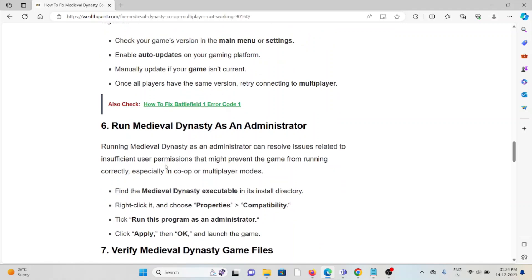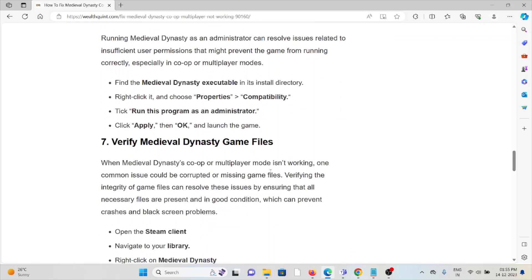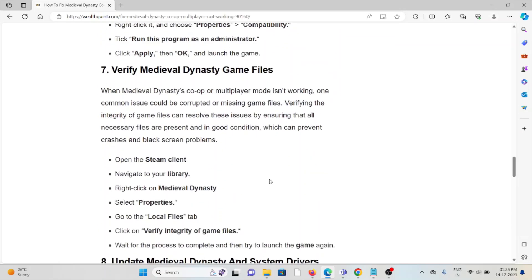The sixth method is to run Medieval Dynasty as an administrator. Running the game as an administrator can resolve issues related to insufficient user permissions that might prevent the game from running correctly, especially in co-op or multiplayer modes. Find the Medieval Dynasty executable, right-click and choose Properties, go to the Compatibility tab, then click Run this program as an administrator. Click OK and launch the game.